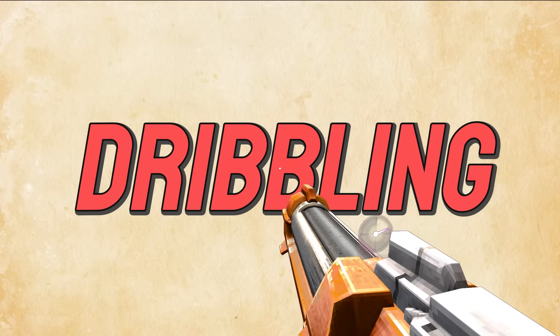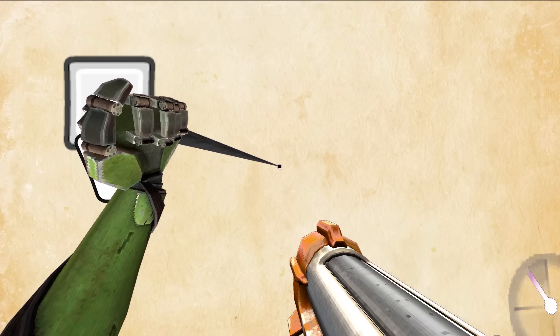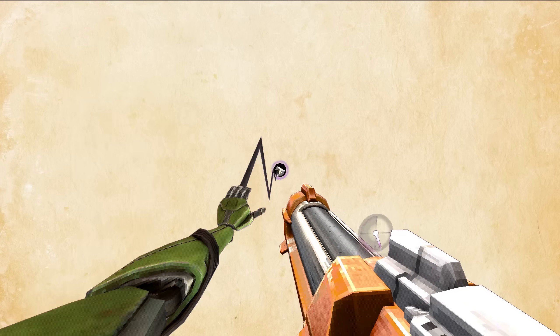I'm going to call this dribbling from now on. Essentially you grapple the cannonball and if you hold down the grapple button, it'll send it away. But if you let go, it'll bring it back. So as it's coming back, if you press the grapple button again, it'll re-grab and send it away. So you can do this to essentially just dribble it back and forth.